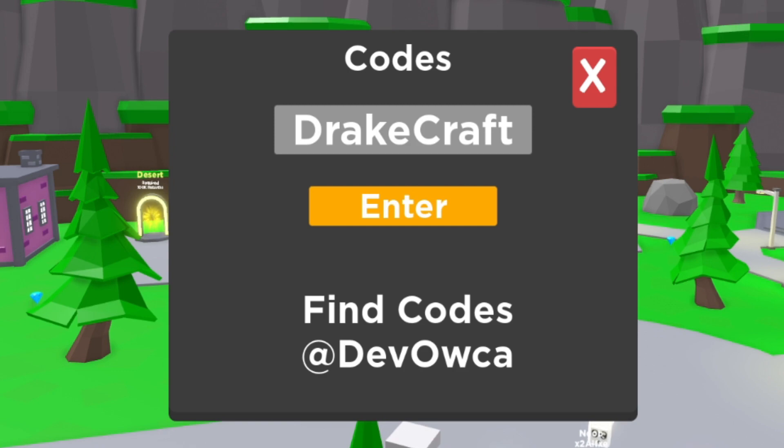Then guys, you have the code RUSO — let's go ahead and redeem this one, like this. Enter that one in. After that guys, you have the code NIBORNEK. I'm not even too sure how to pronounce this one, but yeah guys, that is the code. Then we have the code ANGELIC, like this.